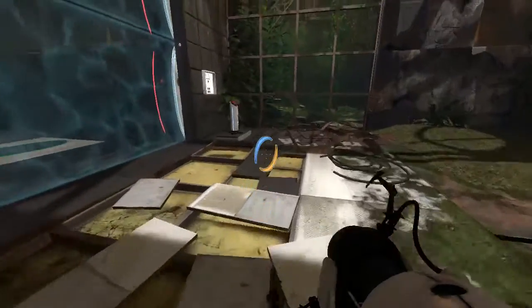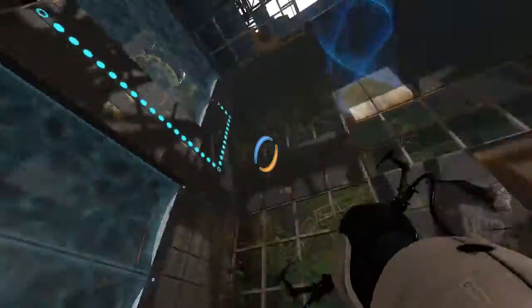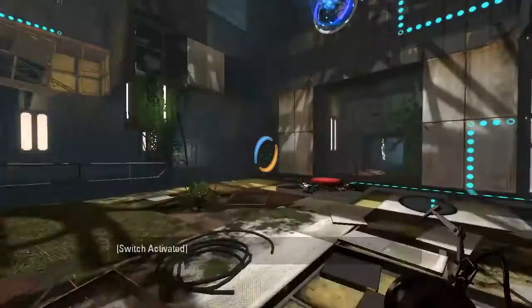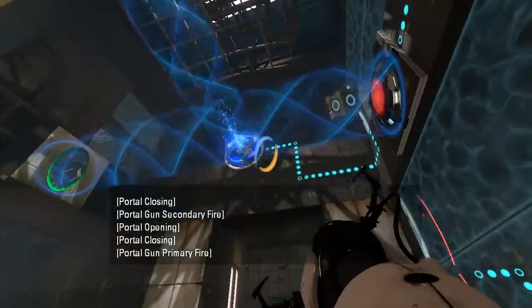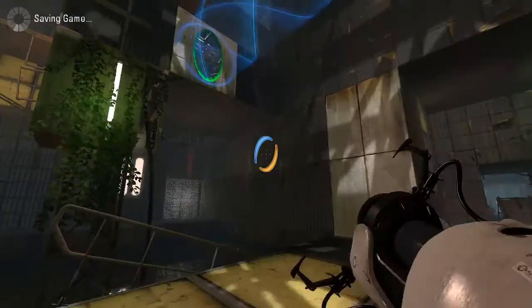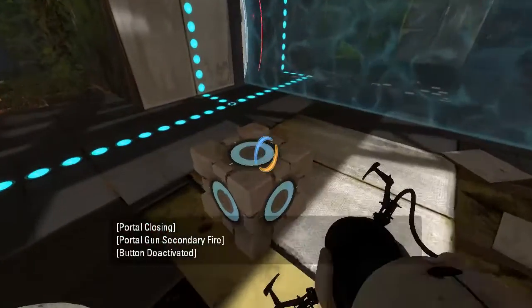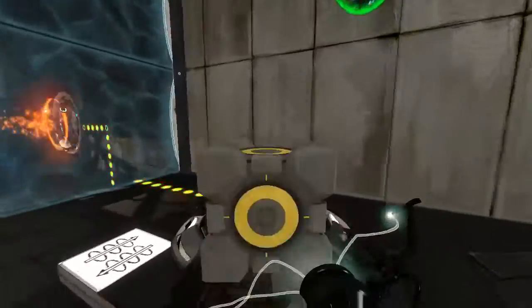Alright, what's in here? Oh, a cube dropper, alright. Where do we want said cube to go? In said funnel? I see. Okay, that's done that. And then we just need to, I guess, shoot a portal in there. Let's see — portal there. Take my cube.